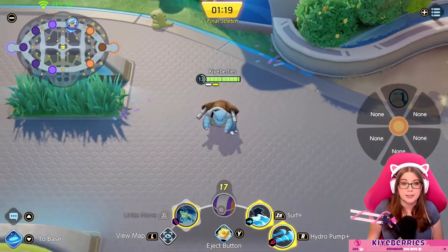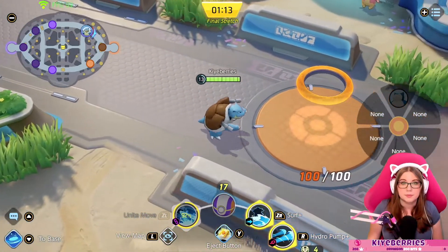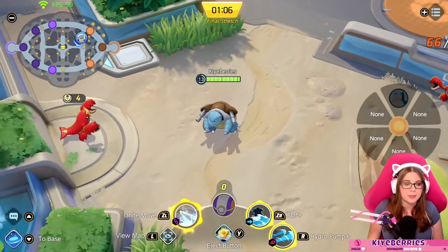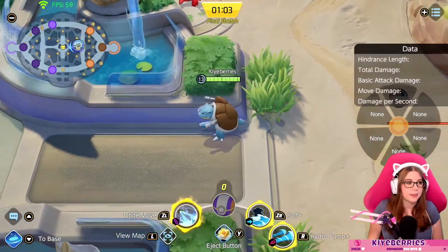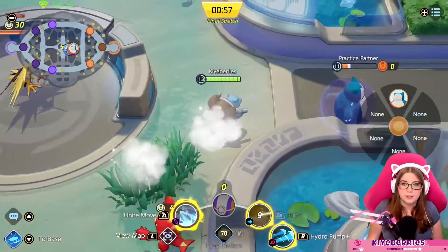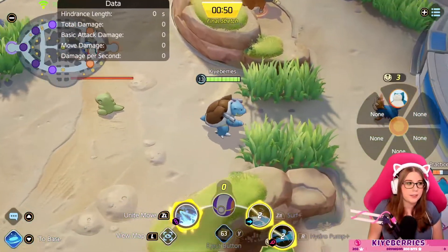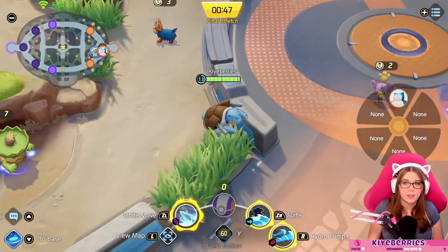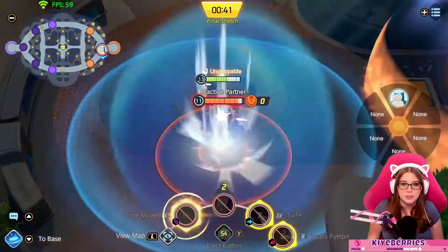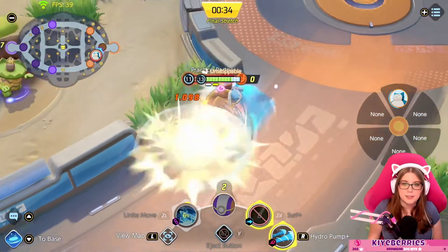Blastoise might be the cutest of the tanks — so that's something he has going for him. There's only a minute and thirteen seconds left. From what I've seen from other people, Surf and Hydro Pump seems to be what I've seen the most of, but it is still early.